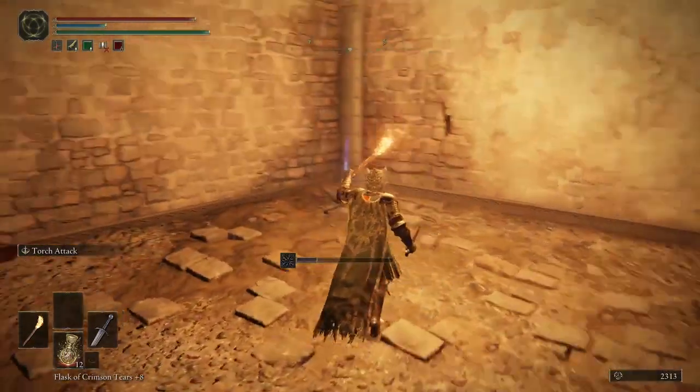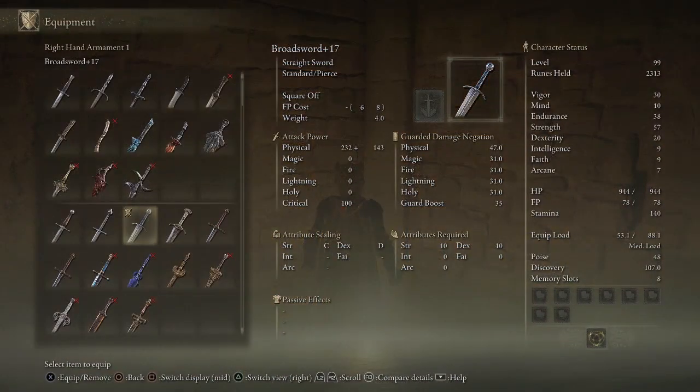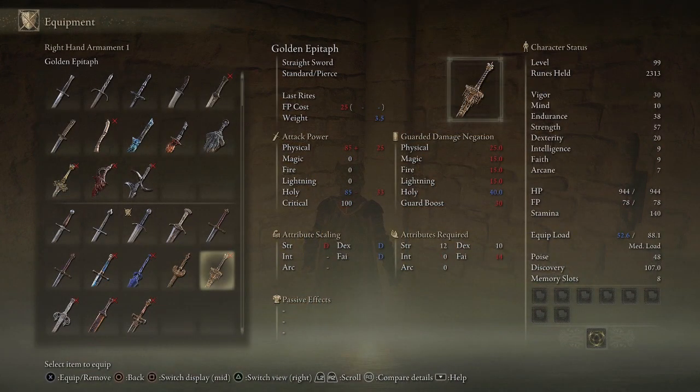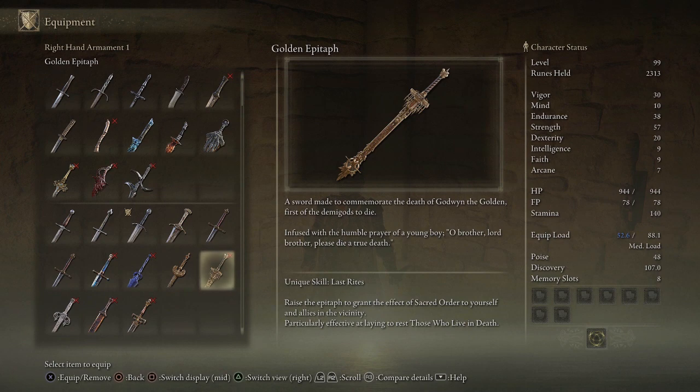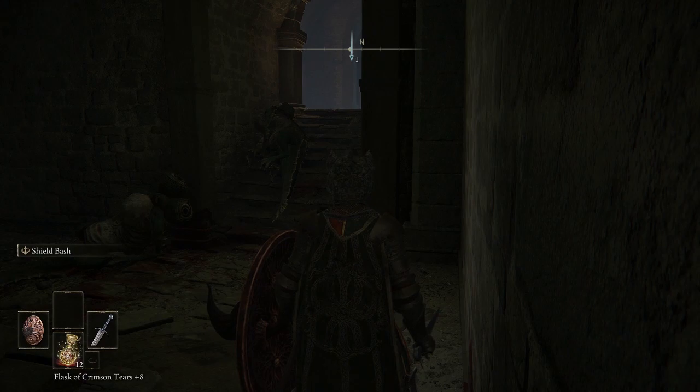What were they guarding? Golden Epitaph — and that's a weapon? It's right next to the Ornamental Straitsword. This thing requires 14 faith to wield. A sword made to commemorate the death of Godwin the Golden, first of the demigods to die. Infused with the humble prayer of a young boy: 'Oh brother, lord brother, please die a true death.' And its skill is Last Rites: raise the epitaph to grant the effect of sacred order to yourself and allies in the vicinity. Good against those who live in death.